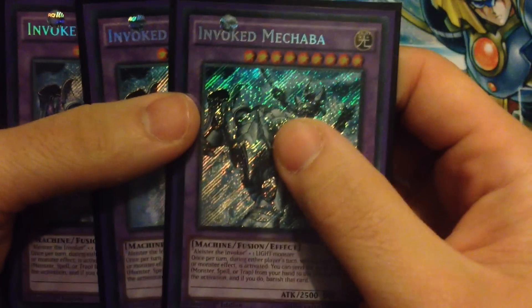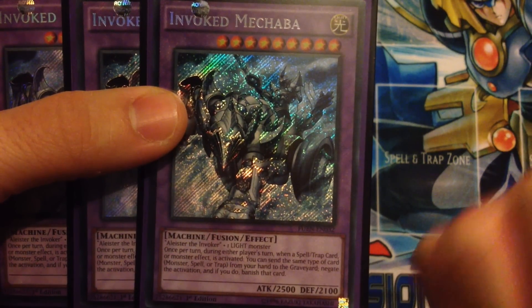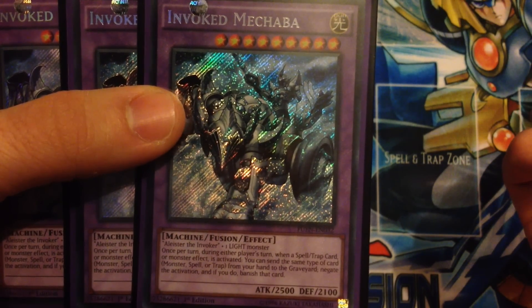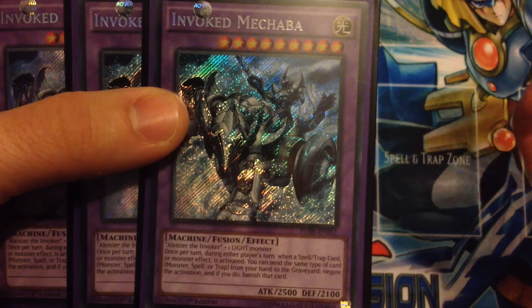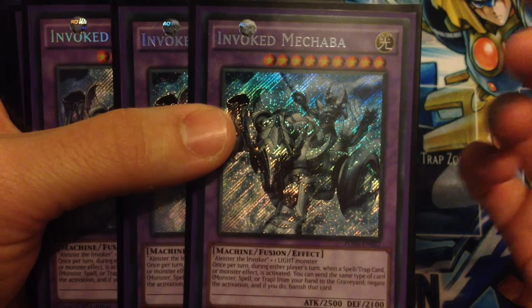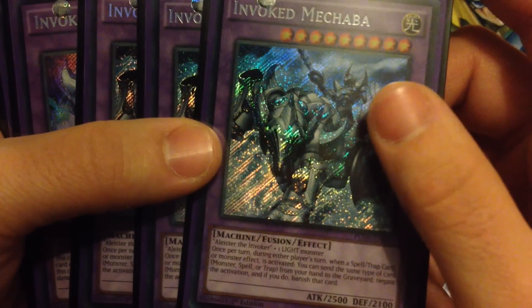Running three Invoked Mechaba. What he does is during either player's turn, when a spell, trap, or monster effect is activated, you can send a card of the same type from your hand to the graveyard, and if you do you negate that effect and then banish that card. So it's really good — banishing is even better than just destroying.